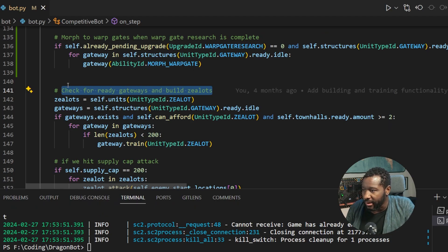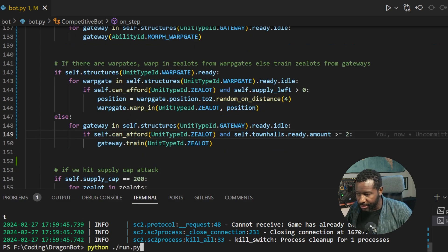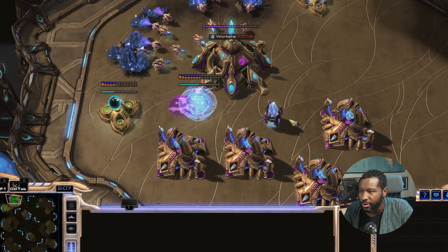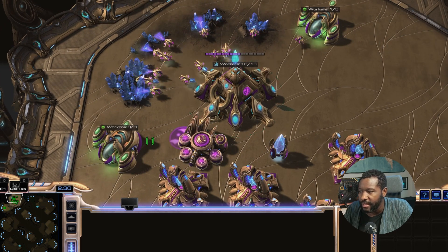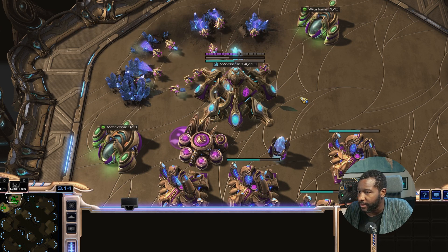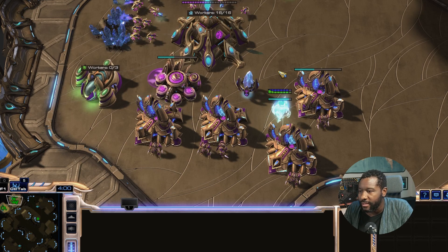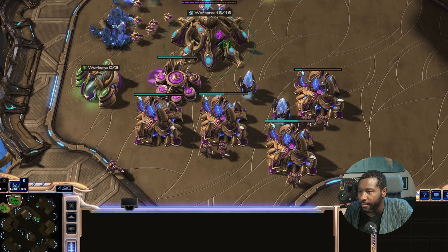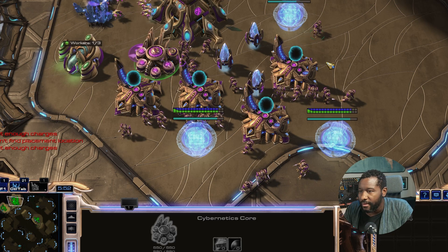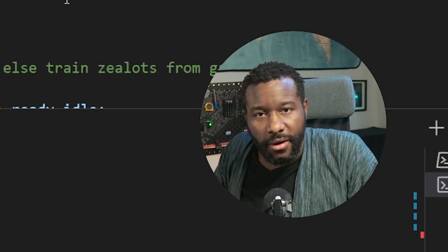Let's change this so Copilot knows what I'm doing. It's expanding, getting gas. This gas saturation is super weak, but whatever — I'll figure out what's going on there. It's getting a gateway, it's building, it's learning warp gate. Is it warping in? Yeah, it's warping in. A little inefficient right now, but it's working. We've gotten all the main pieces that we need.